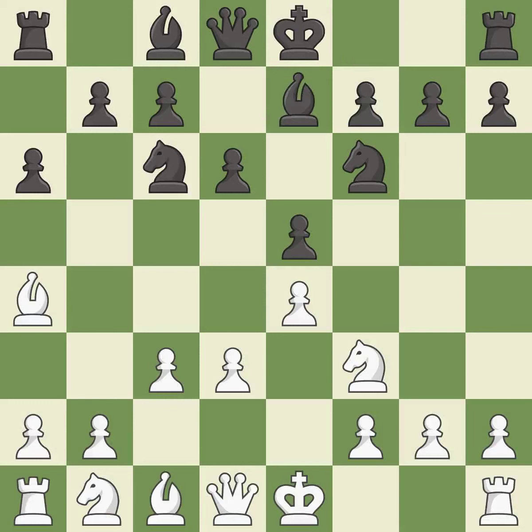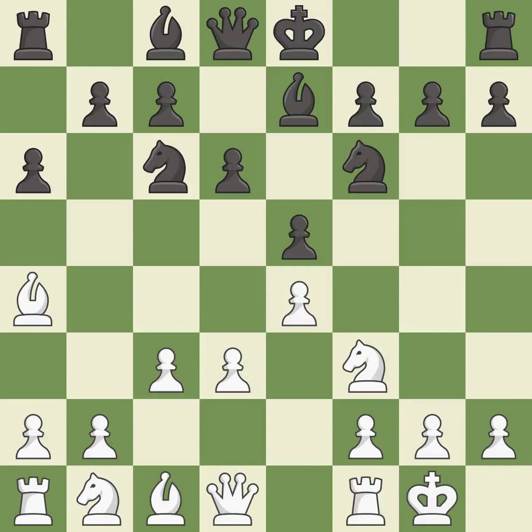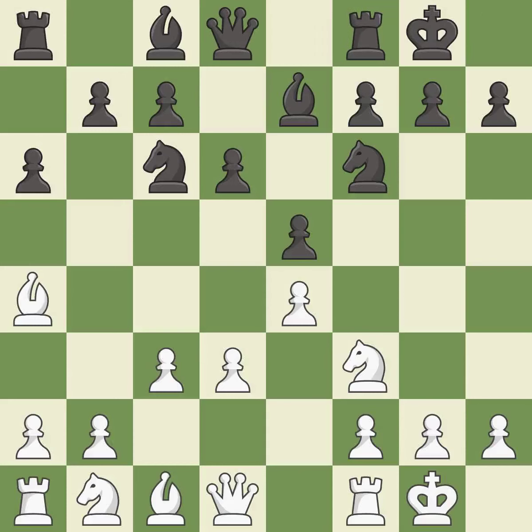This develops a bishop off its starting square, getting it into the action. Castling gets the king to a safer square, out of the center of the board, while also developing a rook. Castling kingside tends to be safer because the king is further from the center. Castling develops a rook while also moving the king to safety. Castling to the same side of the board as the opponent tends to lead to less sharp positions as compared with opposite side castling.